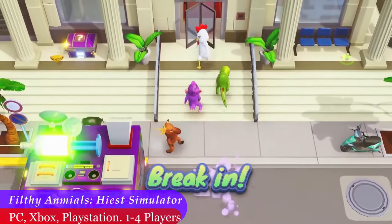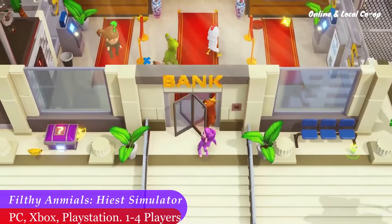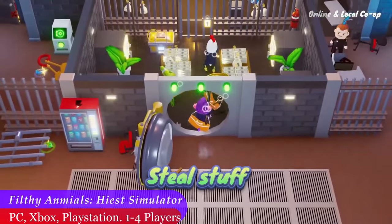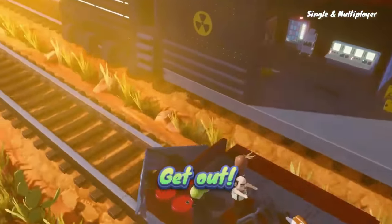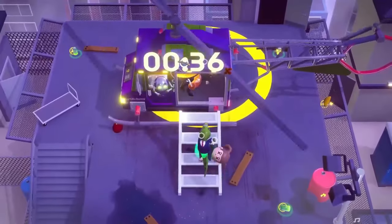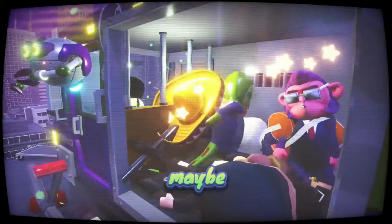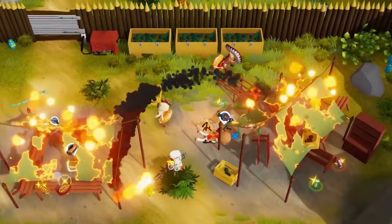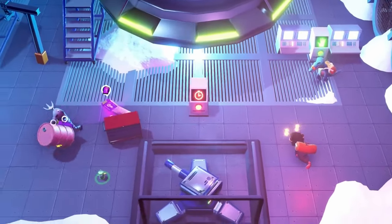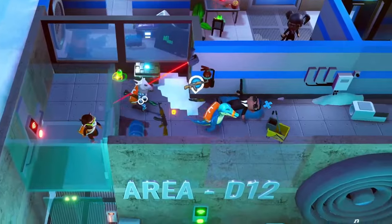We had Filthy Animals Heist Simulator drop on PlayStation and Xbox, though the game was released on PC in April and we somehow missed it. While the trailer claims that this is not just another ragdoll game, it certainly looks to be. You play as mutant animals and work with your friends to commit progressively more challenging crimes. All of that, surrounded by somewhat crude humor and ragdoll mechanics, makes this a game that some people will love and others will hate.